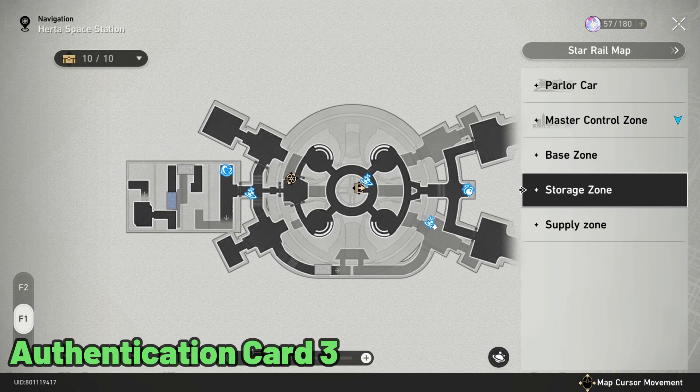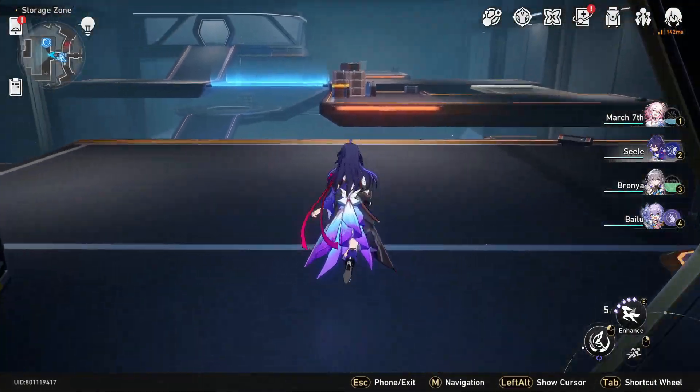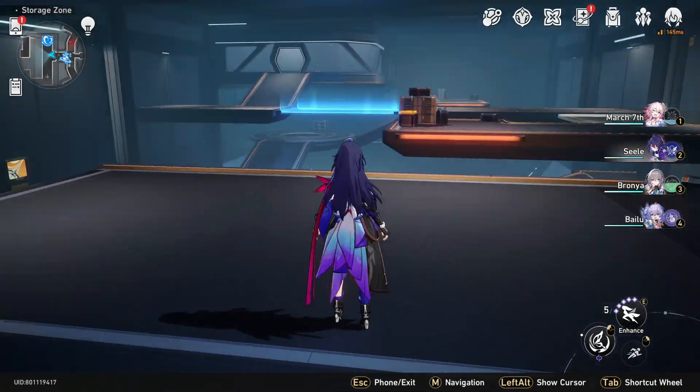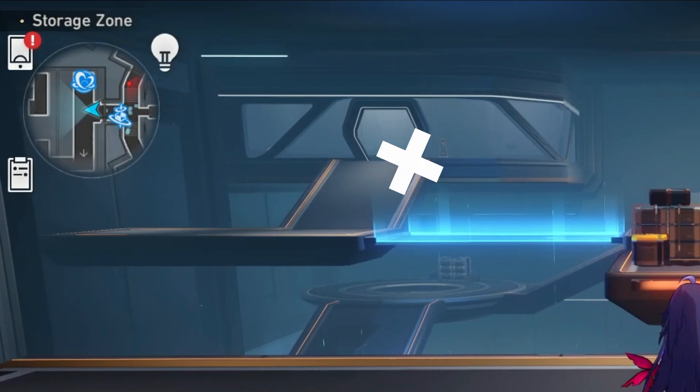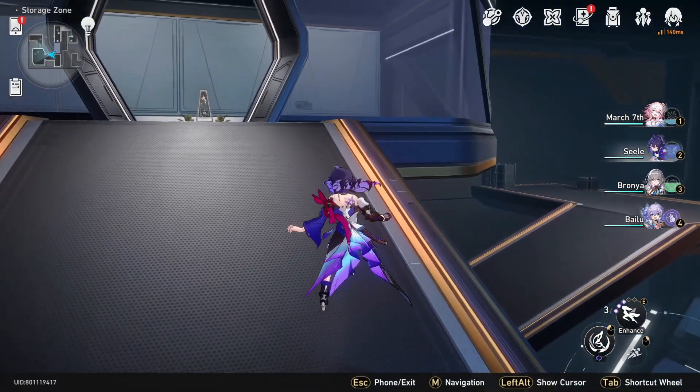For the last authentication card you have to teleport to the storage zone and come to exactly this location and find a way to reach that spot. Use the control device to find a way to get onto this place.